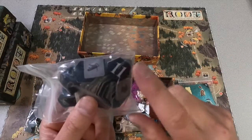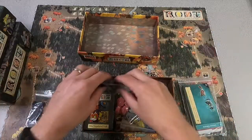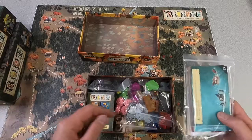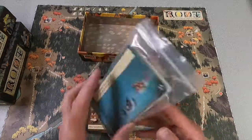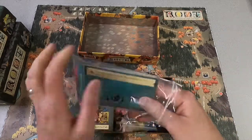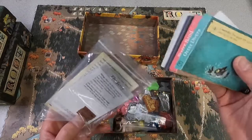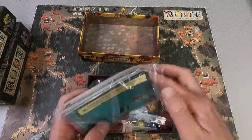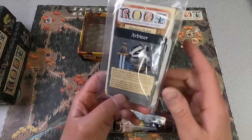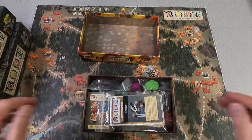I might pull out these priority markers into a different thing to go with the bots. But I play with the bots enough that I kind of just want those along with everything else. And then in here I have all of the different hireling cards, as well as the different landmark rules sheets, the hireling rules, and I just had some of the new Vagabond or Vagabot cards here so I could study them for an upcoming video.